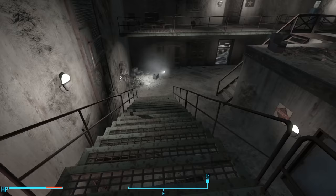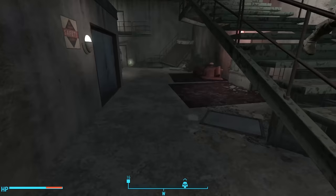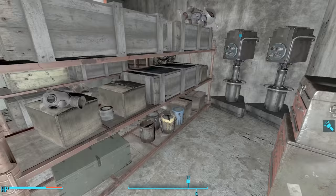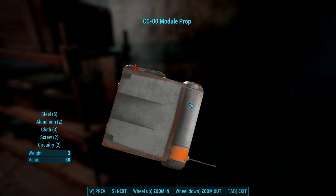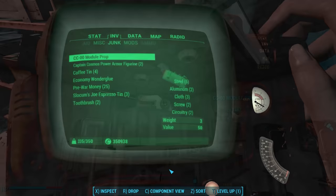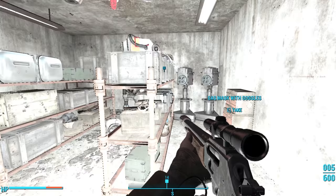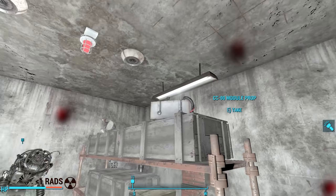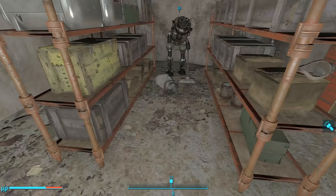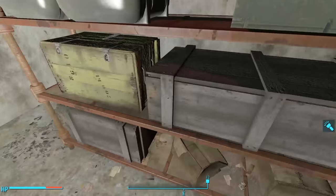Heading down the stairs, we find ourselves on the eastern side of this room. After looting some nearby lockers, we head to the big cement room in the middle. Opening the big double doors leads to a storage room. Here we find a CC Double-Ot module prop — this appears to have no practical function and just looks like a fun movie prop. It appears in the junk section of our inventory, but we could turn it into a settlement decoration. There's another hubris delivery crate on a shelf with four more toy boxes, and a nearby CC Double-Ot piece prop that looks like a prop of some power armor. We find ammo and grenades in a wooden crate and some ammo in a footlocker.